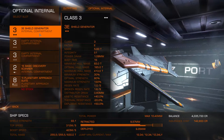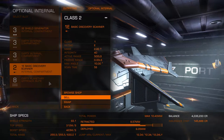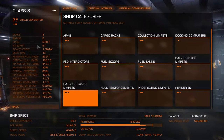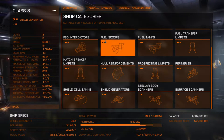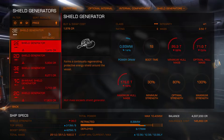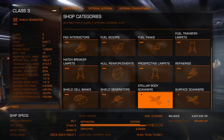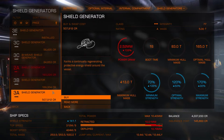The outfitting interface is now split into core and optional internals, which is nice. I'll sell the planetary approach suite and basic discovery scanner — I don't need those. I definitely need a shield generator; looks like 3 is the highest I can get. I'll go with the 3A. I'll probably also pick up some shield cell banks.